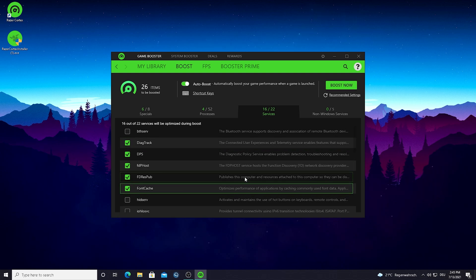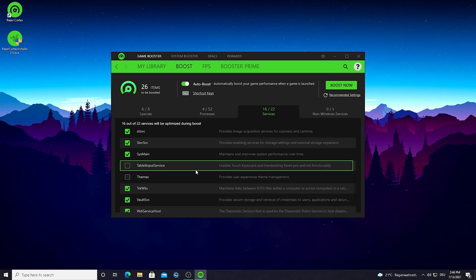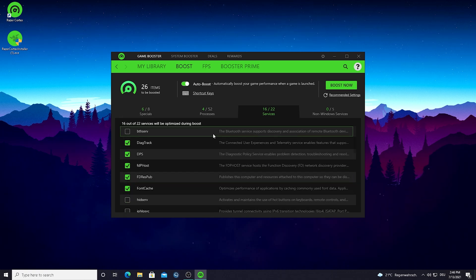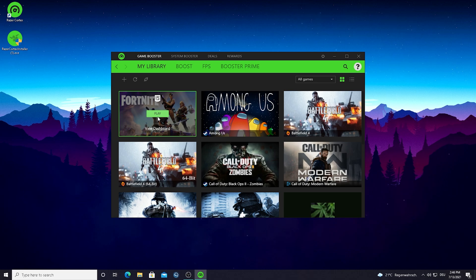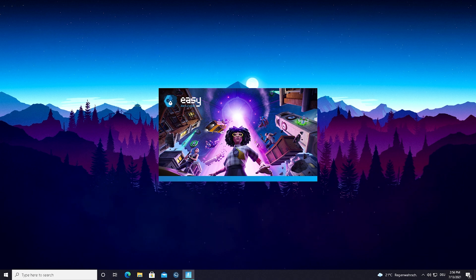Under the last section, 'Services,' we have tons of optimization options for built-in Windows features — things like Connected User Experience and Telemetry, Windows diagnostics that check your RAM and CPU every second. You can deactivate these to save even more system power for gaming. I'd recommend leaving it on stock settings — 16 out of 22 services will be optimized during boost. Rather than clicking 'Boost Now' directly, I recommend always starting through the 'My Library' feature: just click Play and it'll automatically boost. As you can see, my RAM is getting freed up on the bottom right of the screen as Fortnite launches.